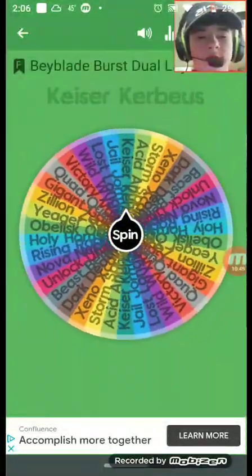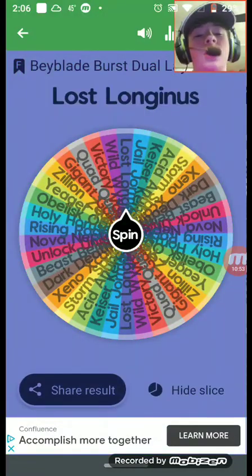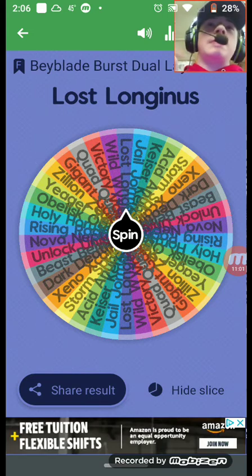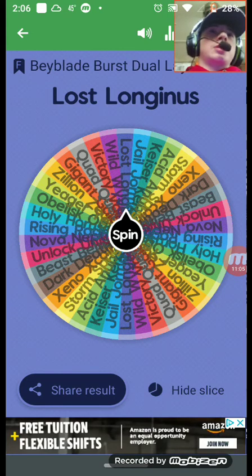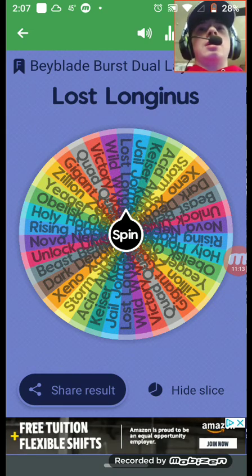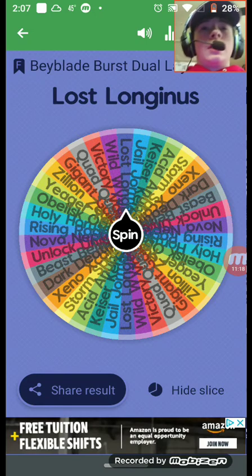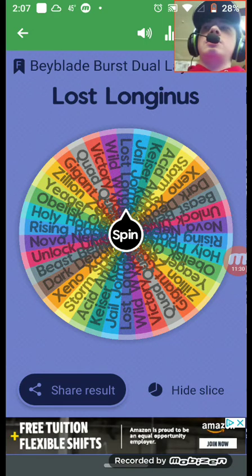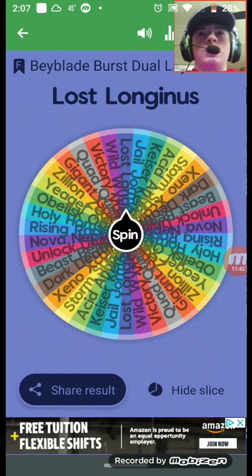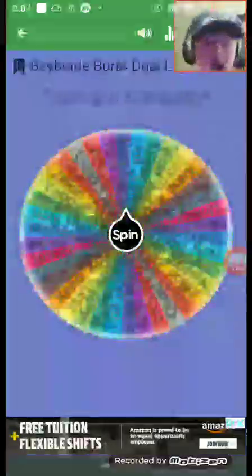Speaking of Lost Longinus — ladies and gentlemen, arguably the best Beyblade dual-layer out there. It has metal, it's dragon-themed, and it comes with Nine and Spiral. Spiral was a good attack driver, it has acceptable teeth, and burst resistance was acceptable. It's the first dual-layer to spin counterclockwise. I'm giving it a straight 10 — it had metal on it, it was the ultimate dual-layer bay. Lost Longinus gets a 10.